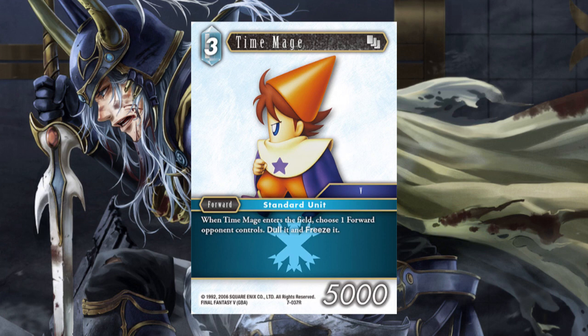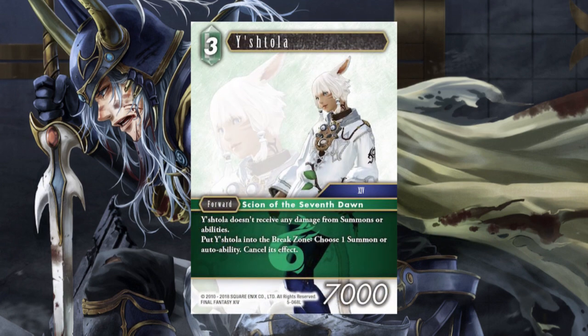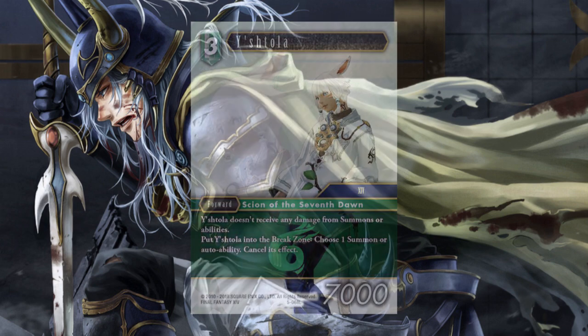The only other forward we're running that we haven't touched on yet is Justola. The reason we're running that is Justola is going to be able to protect our board after we go super wide. This deck's going to go wide, and it's going to go wide fast. I've had turns where if they can't handle the Warrior of Light immediately, I get to drop 7 forwards on a board that was previously empty. You do have to be careful about Prompto — he's going to remove and break something and probably force your Justola to pop, which is going to hurt. But it protects you against big summons that wipe your board, as well as things like Shantoto.